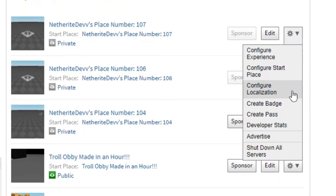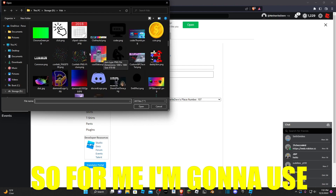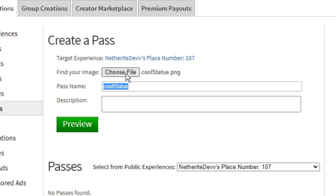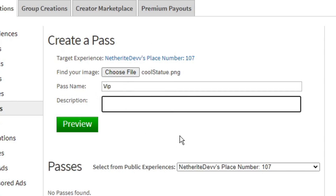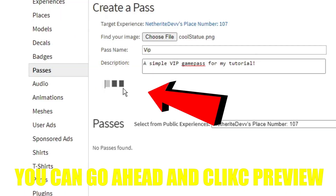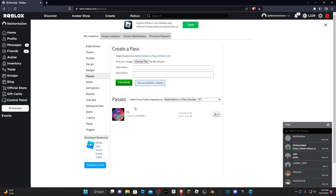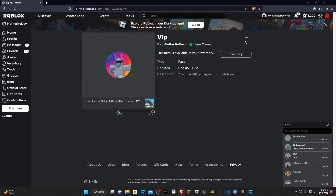Go down to Create Pass. Choose an image — I'm going to use this epic picture of a statue of me. Then name your pass 'VIP' or whatever you want and add a description. Once your game pass is ready, click Preview and then click Verify Upload. After that you should see your pass. Click on it and once it loads, click the three dots and click Configure.